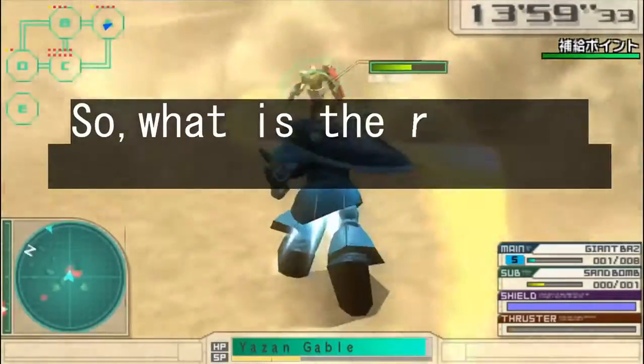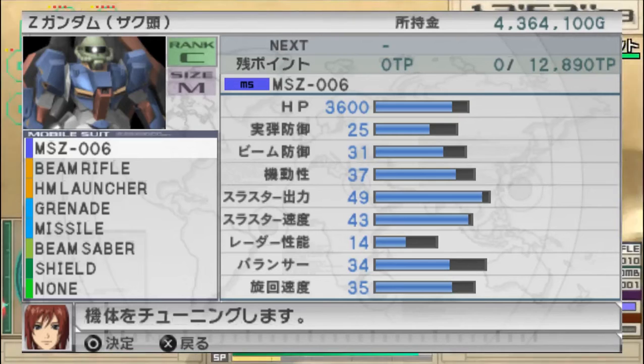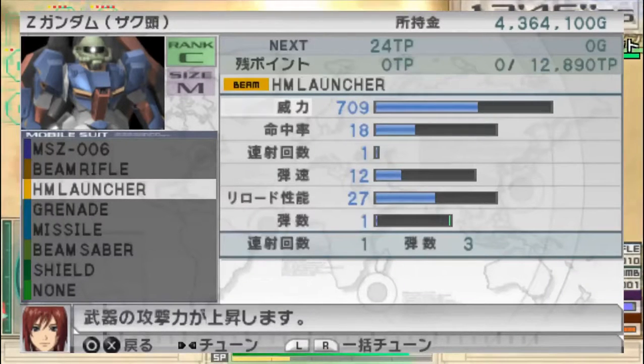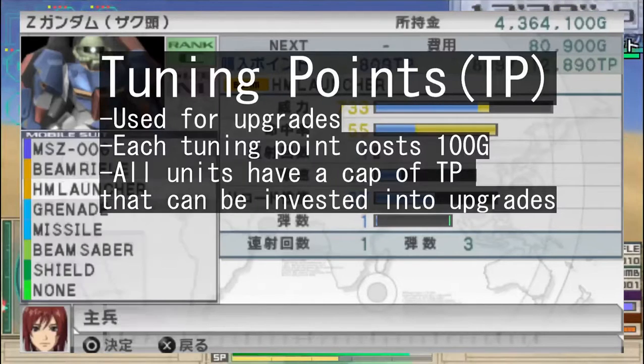So, what is the research plan and what does it do? As you might have noticed in your mobile suit selection menu, you can access the Tuning tab by pressing Triangle. Here you can add custom parts to your mobile suit, as well as upgrade various things about it. To perform the latter, you spend the game's currency to acquire so-called Tuning Points, or TPs for short.